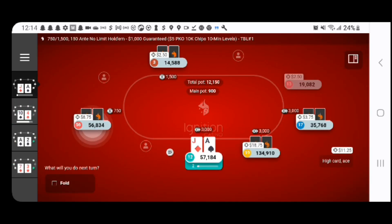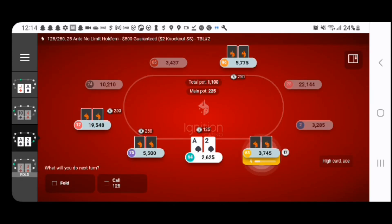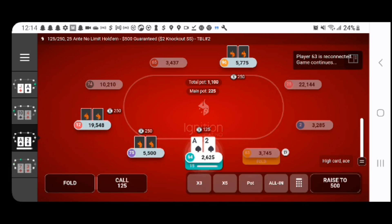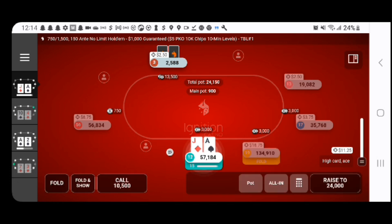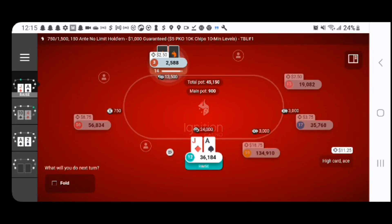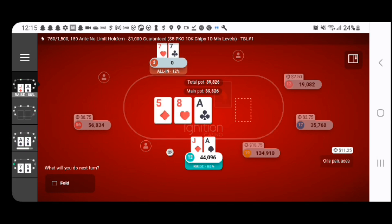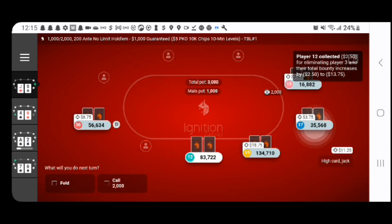Our first big hand is going to come out of the $25 buy-in. Ace-Jack off. We just flat the raise instead of re-raising because of ICM. But then this guy is going to pretty much jam, and everyone's going to fold. We're already getting the price without the bounty, so we are probably going to have to go with this. It's a flip, and we hit the ace.